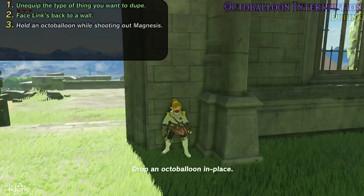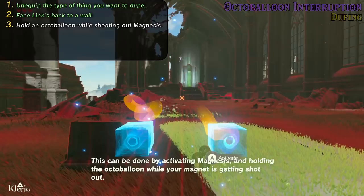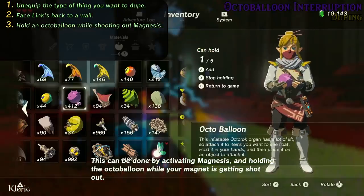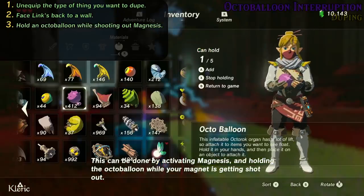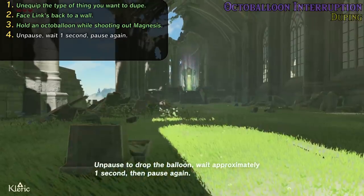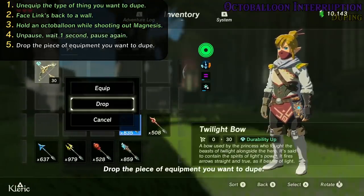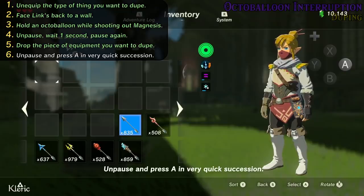Drop an octoballoon in place. This can be done by activating magnesis and holding the octoballoon while your magnet is getting shot out. Unpause to drop the balloon, wait approximately one second, then pause again. Drop the piece of equipment you want to dupe. Unpause and press A in very quick succession. If done right, you can pick up the piece of equipment twice.